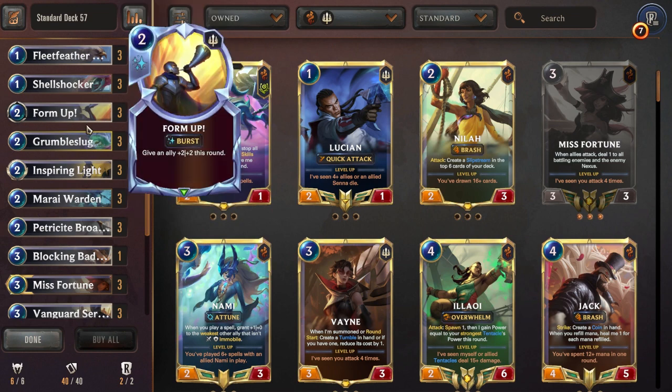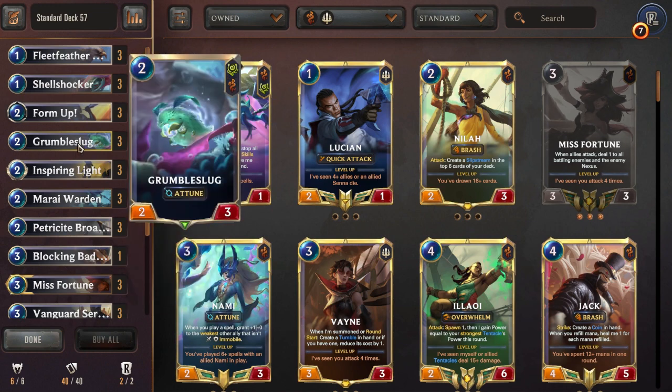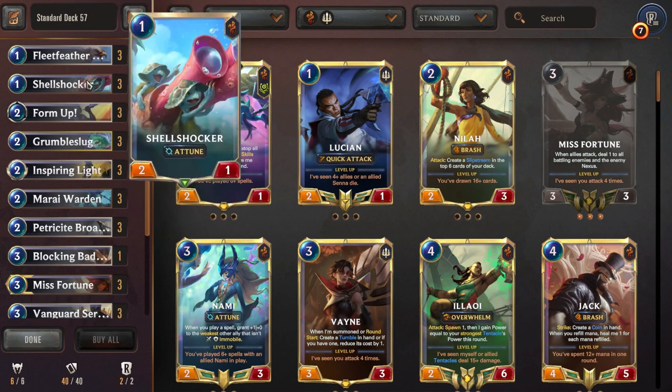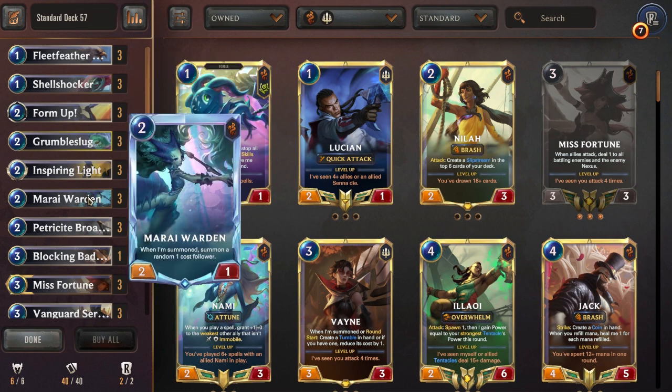Basically the deck deals well into the Chumpers. It deals well into draining your opponent's resources, because they have to kill the Broadwing with a Hate Spike, they have to kill the Grumble Slug with a Hate Spike. The Fleet Feather Tracker and Shell Shockers have no pings — they're going to want to trade into them at a tempo reduction, and that's all going to feel bad for the opponent. Mirai Warden is very problematic for them; there's no Vile Feast to deal with Mirai Warden.